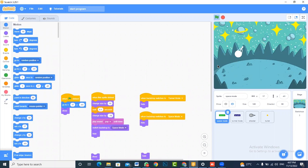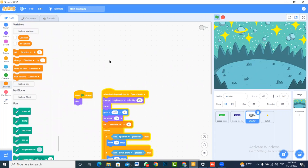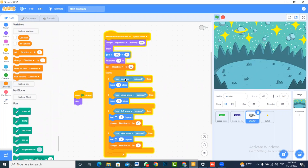We are having a problem with the direction of the bullets, so let's figure out how we can make our bullets more organized. In the shooter code, we have assigned where the shooter should be when we start again and what the size of the shooter should be. We set the direction at start to 90, but whenever you switch to this screen, the direction of the shooter is not set to 90. That is a problem we need to fix first.